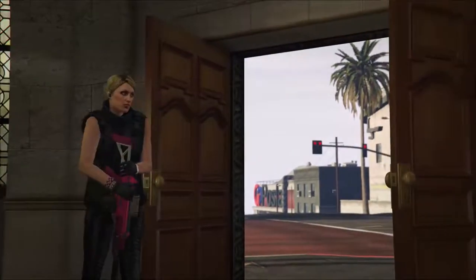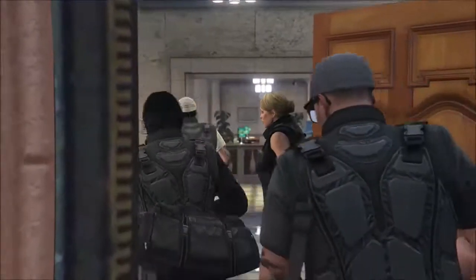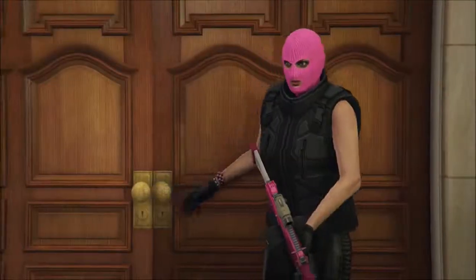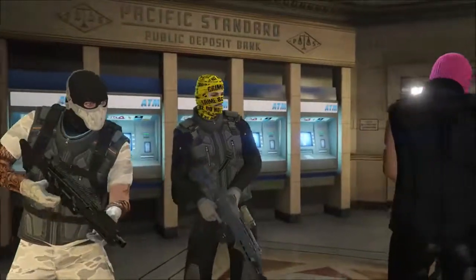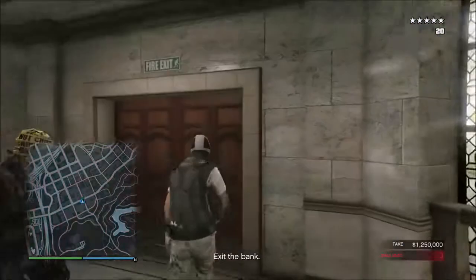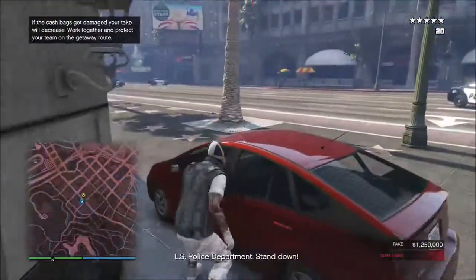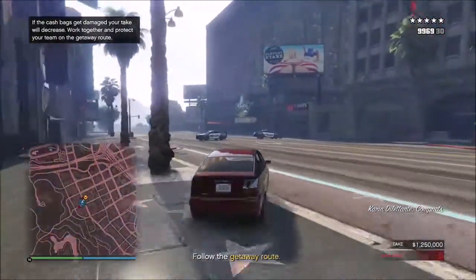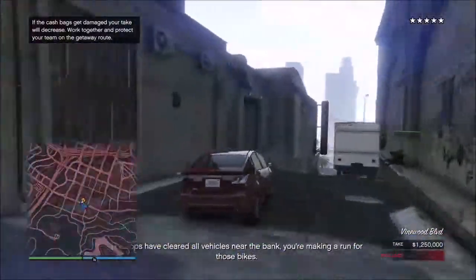Let everybody else hit the checkpoint, go inside, and rob the bank as usual. When you come outside, jump right in the car — don't bother with the cops, that's what the rest of the team is here for. Keep your hackers staying inside the bank; they don't even have to step out at all.